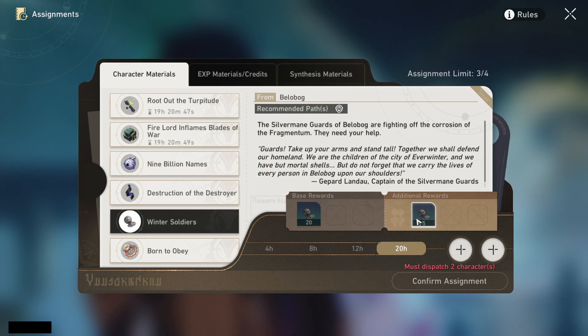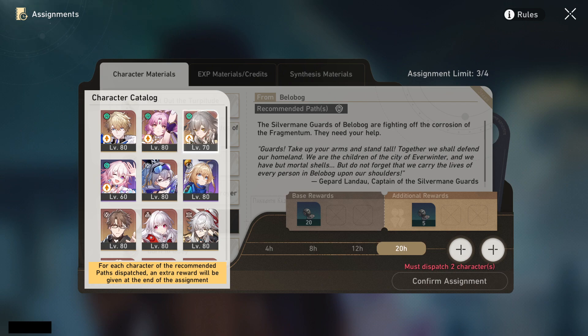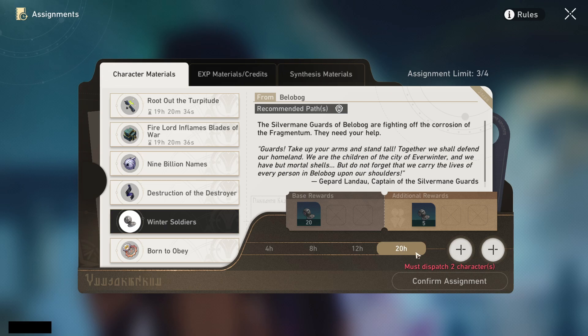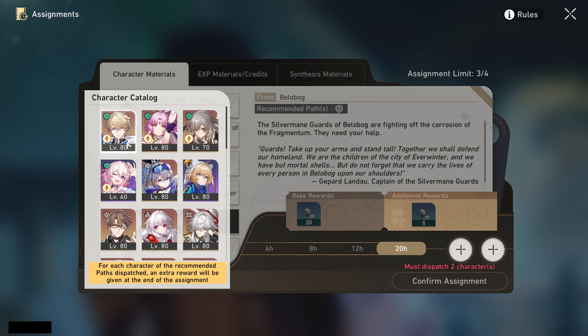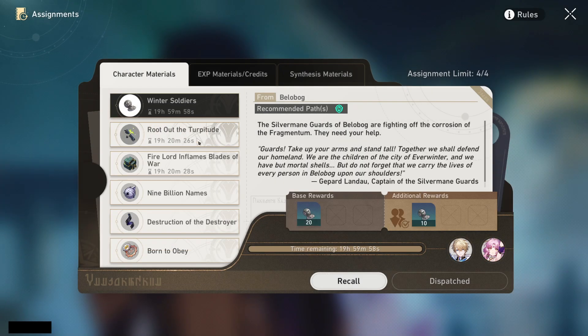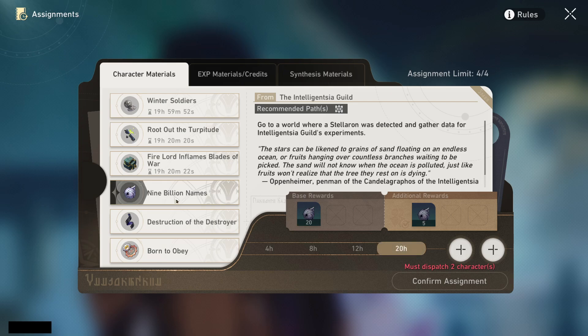The best way to stock up is with these assignments. I'm going to recall these and switch to the ones I need. You can set four hours, eight hours, twelve hours, or twenty hours — I always recommend doing twenty hours and using the bonus characters for extra materials. If you're newer you might not have bonus characters yet, that's fine. Set them for twenty hours, and when you come back for your dailies you'll claim and send them out again.